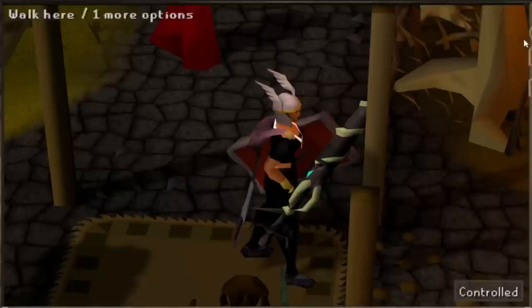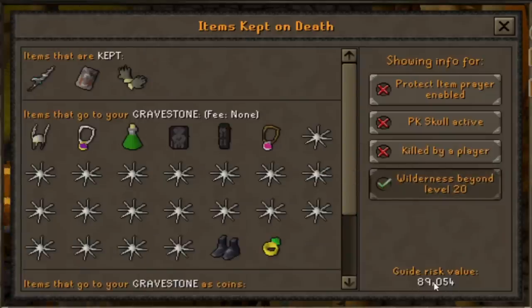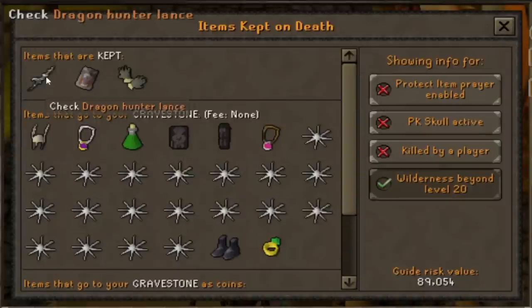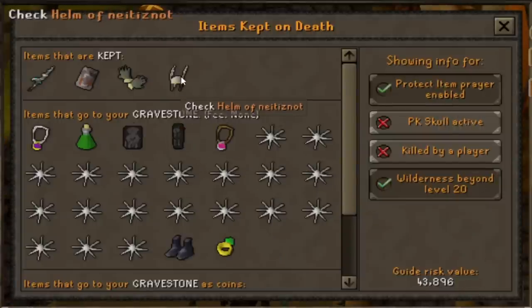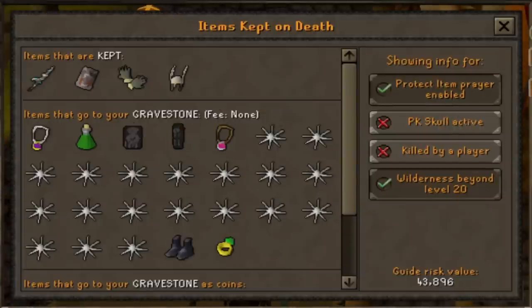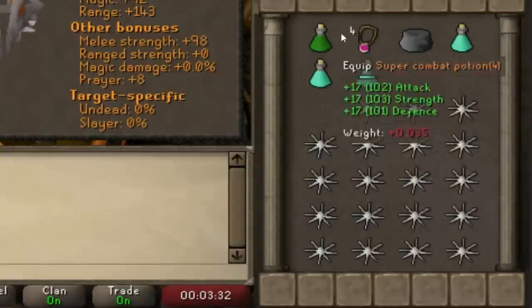If we do end up dying, we'll be losing 89k. I'm assuming we'll get PKed a little bit, but we're obviously keeping the three best items and we have the protection prayer on as well, so we'll keep the nezzy. For the inventory, I'm bringing a super combat potion and a burning amulet just in case we need to teleport.